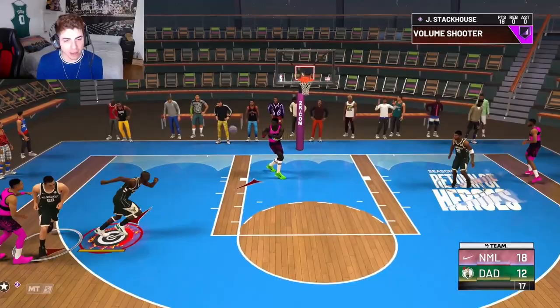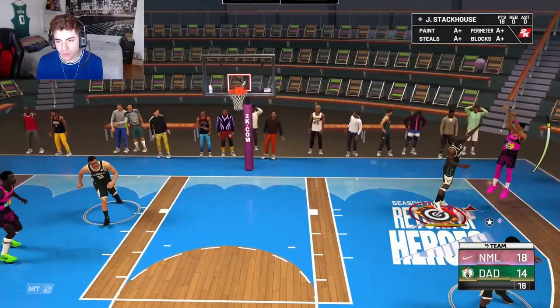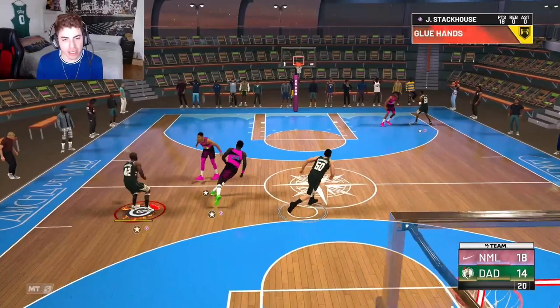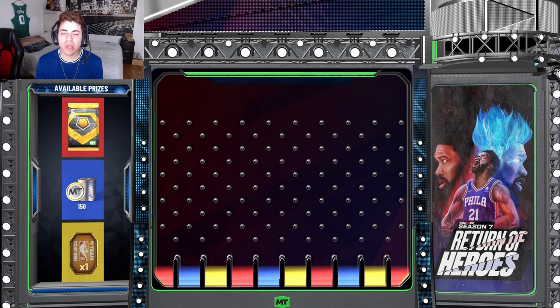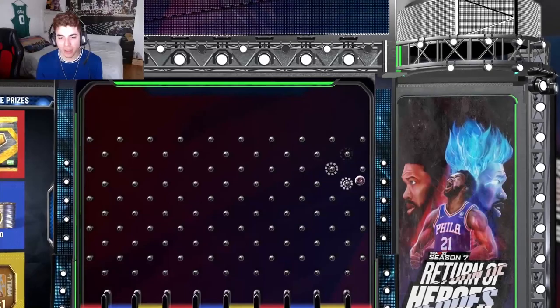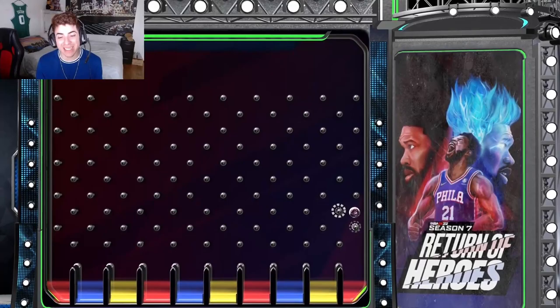I like the Scottie Pippen behind-the-back — that definitely helps him. But honestly, I really don't like him overall. I don't like his jump shot, and the in-between-the-legs handles I didn't like either. An easy crossover into a three — game over. I'm on the edge of whether it's worth it or not. If you like his jump shot, I guess it's a good card, but I think it's extremely slow. Even with Hall of Fame Hyperdrive, his handles aren't that great.